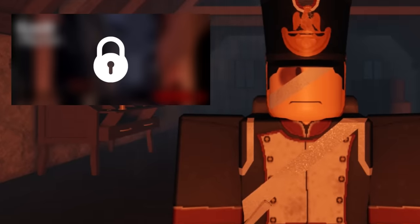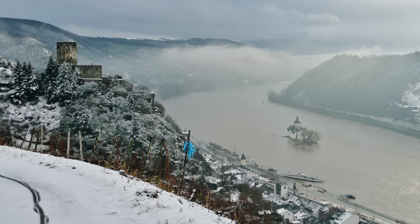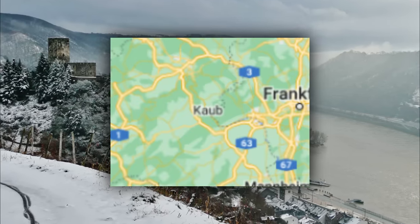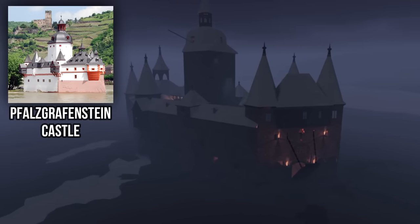We got two new maps: one objective and one endless. The new objective map is called Ka, a snowy village set in southwest Germany which is located on the right bank of the Rhine. Ka is known for the castle Fas, where it served as a toll gate for merchandise on the Rhine.